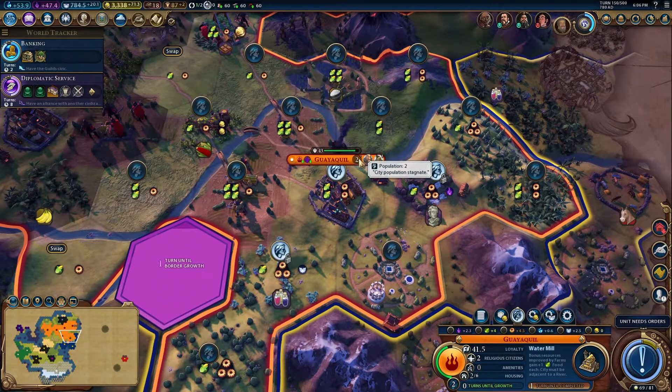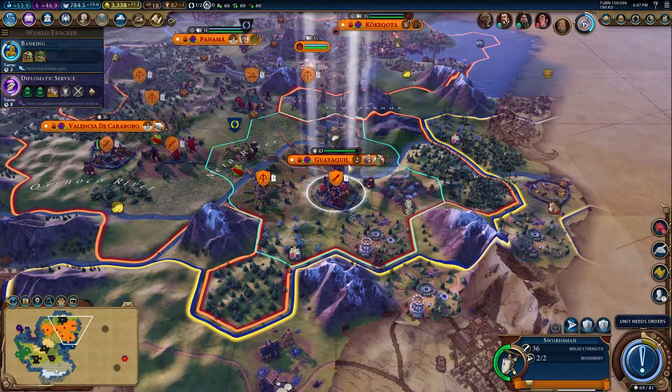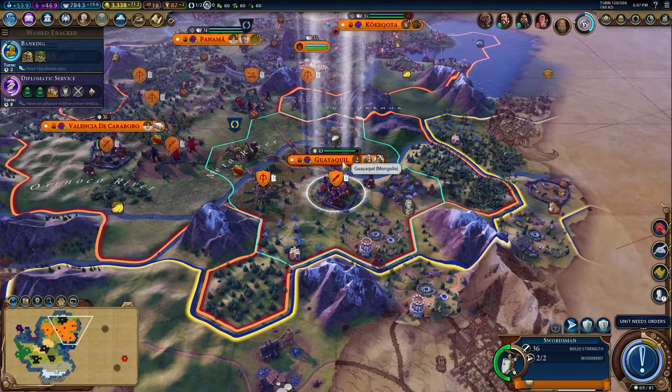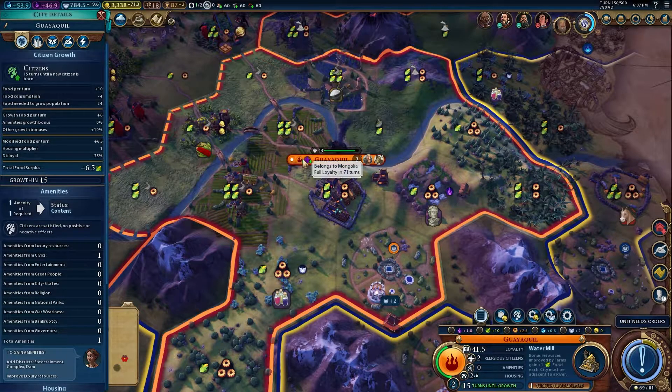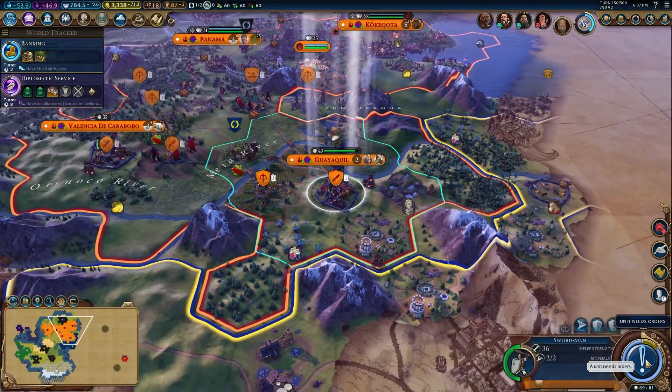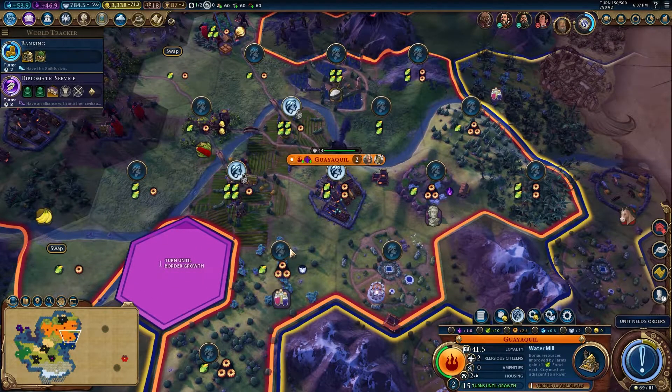Now, why is our population stagnating? We've got housing. If we go a little bit off this and go for food now - yes, we can once again grow. Let's go for the food tiles. Still saying population stagnating. Disloyal - minus 75%. But the loyalty is going up. Full loyalty in 71 turns. So as that loyalty goes up, things will be better. As it's going to stagnate, we might as well just keep people on the production tiles.